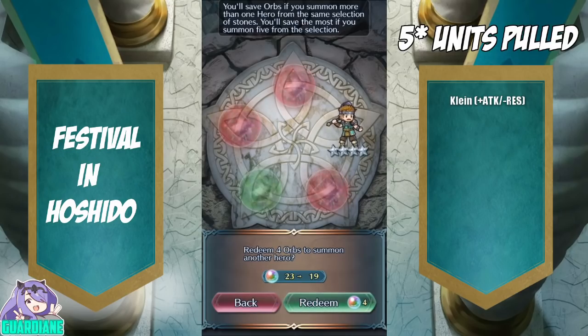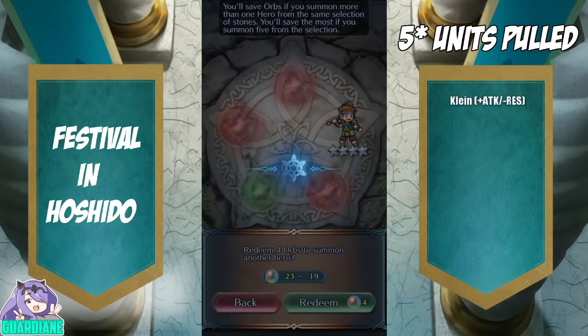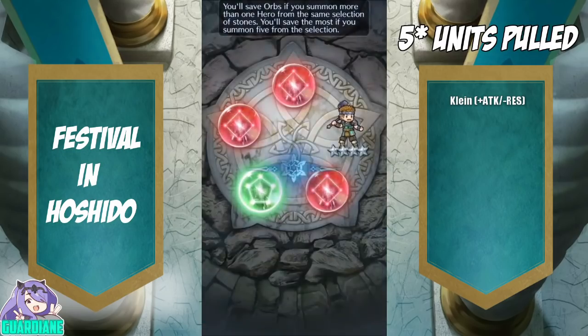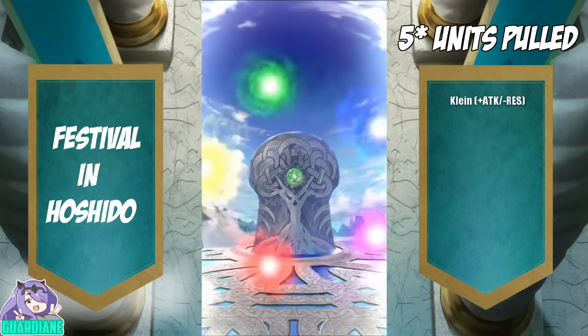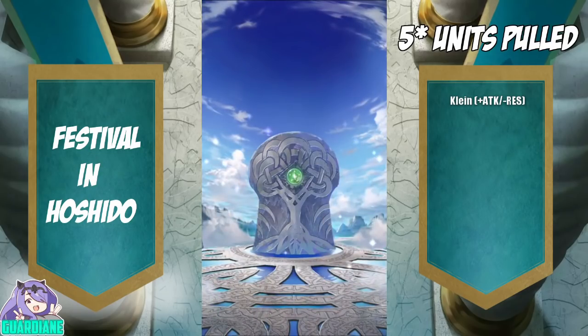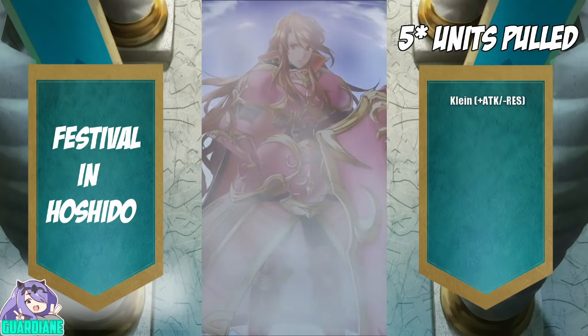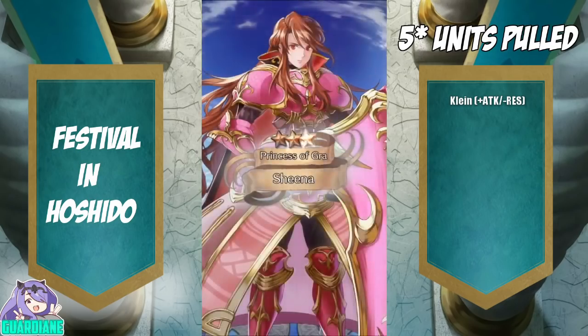I'm debating whether or not to pull the other green — my orb count is really hurting here. After a bunch of deliberation, I think I'm just going to go for it; I have a good feeling about this green. Let's just grab the green and give it the old college try. Could be something great — could be a Barst. But it's going to be a 3-star — and that is going to be a Sheena, definitely not a character that I'm looking for.